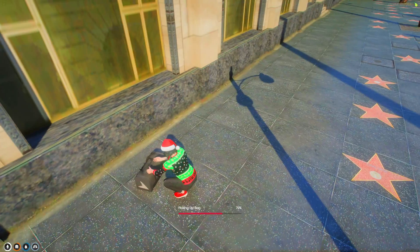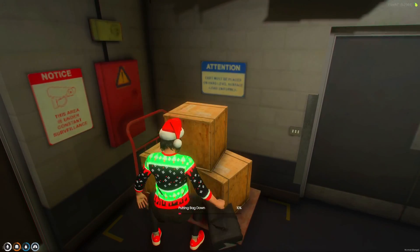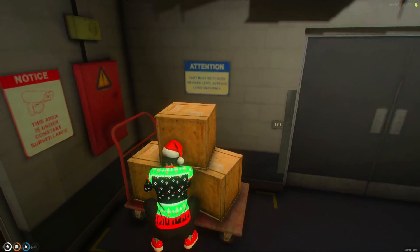Today I'm going to show you a free Group 6 delivery job where you go around and collect bags and bring them back to the Union Depository to box them. I'll leave a link to the resource in the description. I hope you enjoy the video.